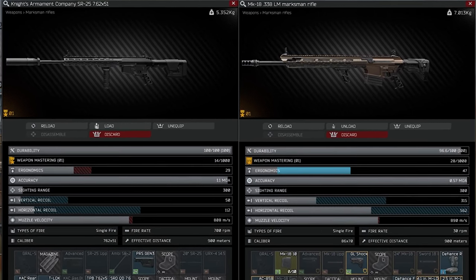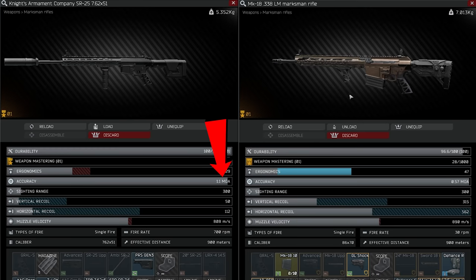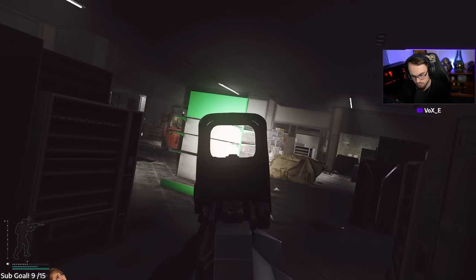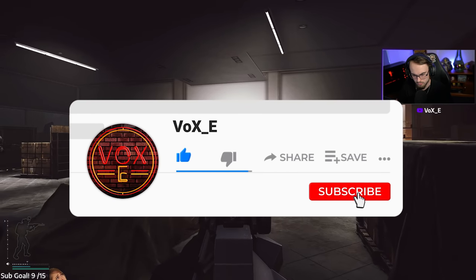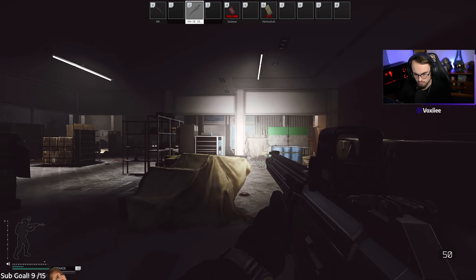If you don't know what MOA is, imagine a cone of impacts — the higher the accuracy stat number, the larger the potential cone of impacts. Looking at the two side by side, the MK18 has an accuracy of 0.57 MOA compared to 1.1 MOA of the SR-25. If you are doing long-distance shooting, these stats do matter and can be the difference between a potential headshot and missing and hitting them in the thorax. That's it for this video — if you want to see the MK in action, feel free to swing by the Twitch or consider subscribing. Let me know in the comments what gun or ammo you'd like to see next. Thank you so much for watching to the very end — we'll see you on the next one.